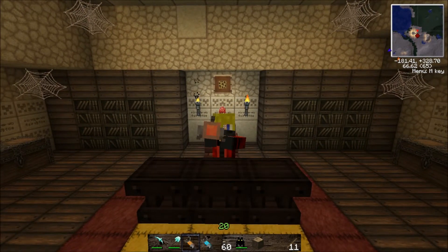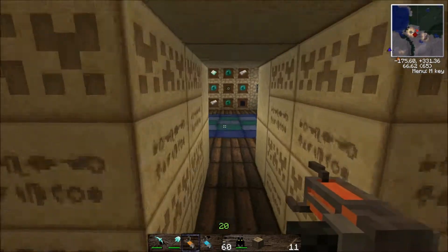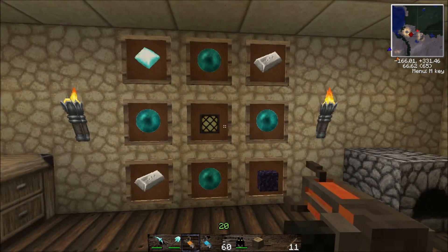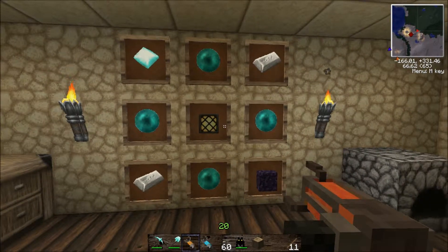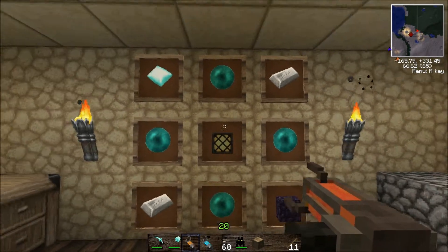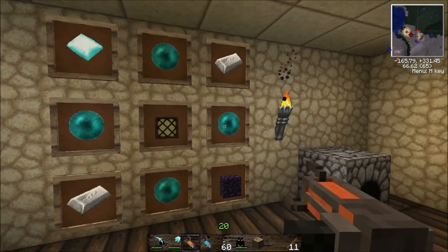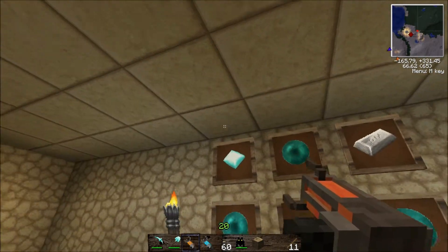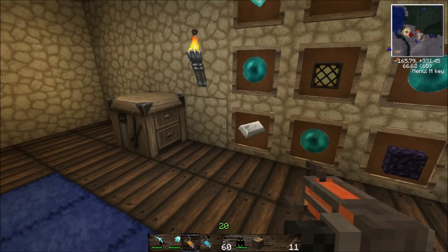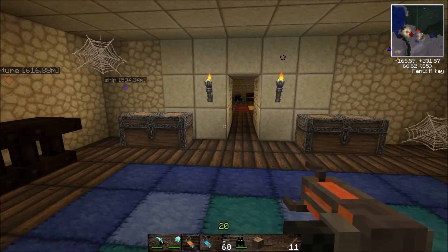So let's have a look at how to craft the Gravity Gun. It is quite an expensive item but it is quite a powerful item as well, so I think you're paying for what you get. What you need is some glowstone in the middle — glowstone blocks — surrounded on each side by enderpearls, diamond in the top left, iron in the top right and bottom left, and then obsidian in the bottom right. That will get you the basic gravity gun like I'm holding here.